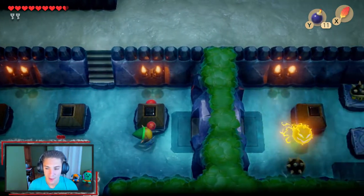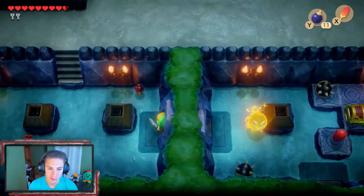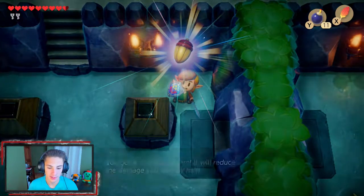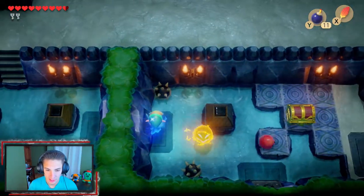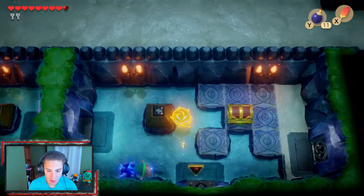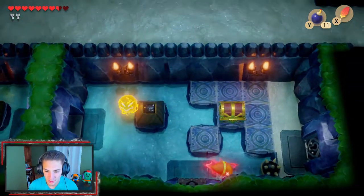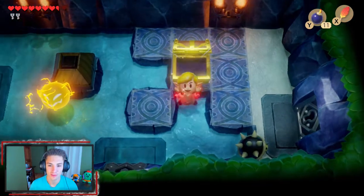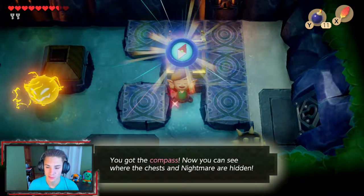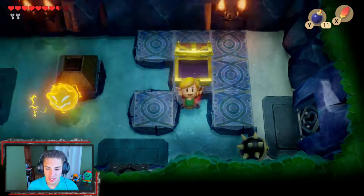We can actually go this way — I didn't go the wrong way. Let me grab this Guardian Acorn real quick, as it doubles our defense for a short period of time so we don't take too many hits. Then we get a Piece of Power which gives us double attack for a bit. We grab the chest right off the bat, which is the compass. Now we have the compass and the dungeon map, so we can see absolutely everything within this dungeon.